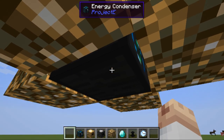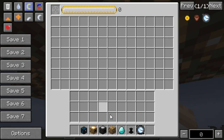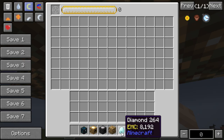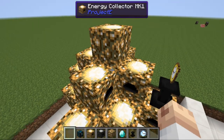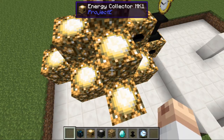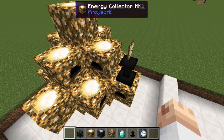Basically what we have here is the energy condenser at the bottom. We don't have anything inside and we have a diamond here. Let's say we want to make a diamond - we put the diamond in and it starts generating. Once the bar reaches the end it will replicate a diamond. It's going pretty slow, so I'm currently using the tier one, the mk1. There are three tiers exactly and this one is the mk1.